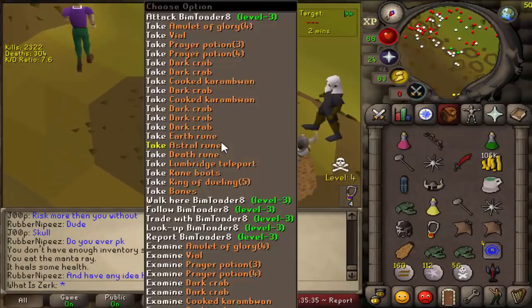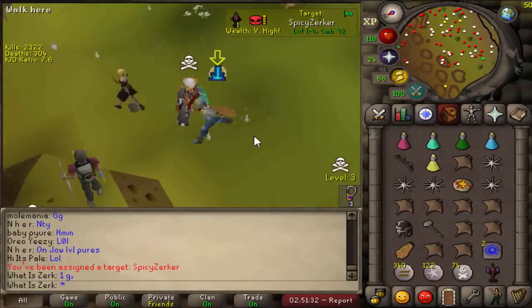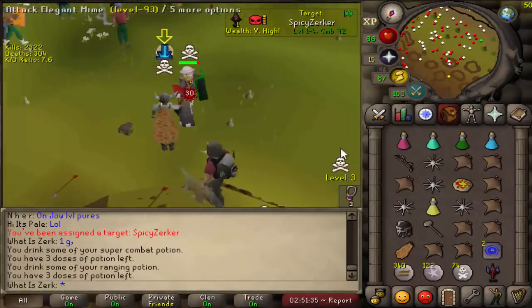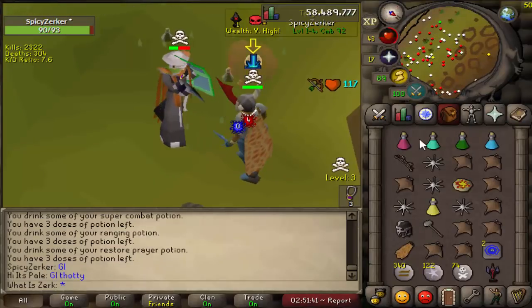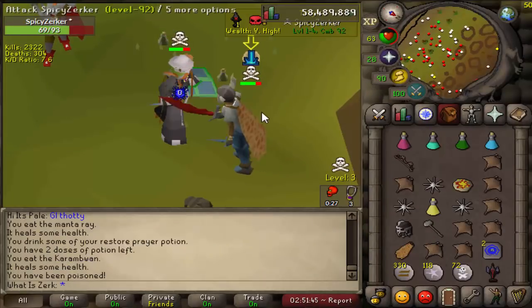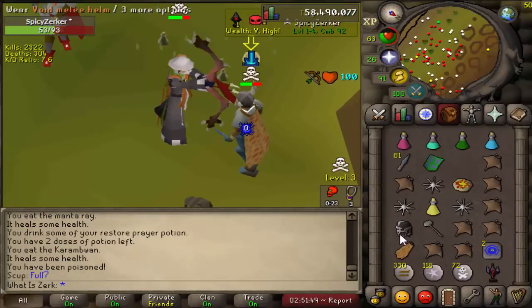We have another target — another meleer. This time he has barrows gloves so hopefully a bit more risk. Probably got an AGS or D-claws since he's 92 combat. He's got the D-scim and very high risk, so he obviously has a plus-one. Oh, he's got a DDS — maybe he's got a berserker ring or he's just using the DDS as bait, not too sure.